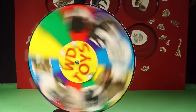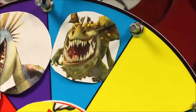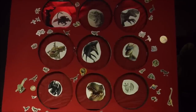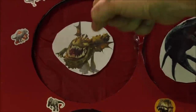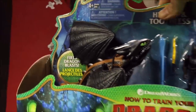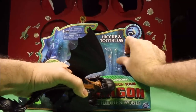Our next spin is a Gronkle! Cool. Looking at our giant box, the Gronkle is right there. Are you guys ready? One, two, three! And what was in there? It's Toothless vs Hiccup! Awesome. Let's go ahead and check these out - they are awesome.